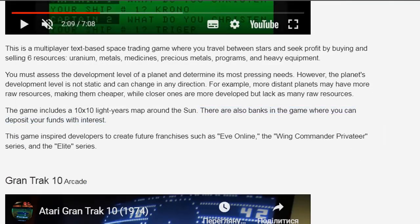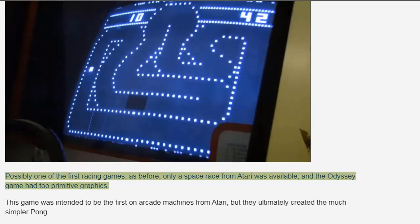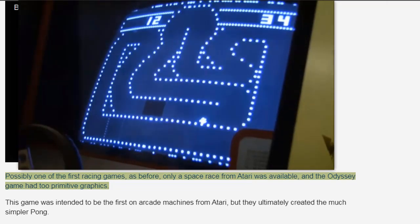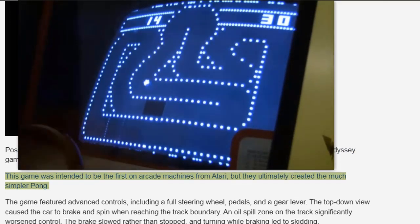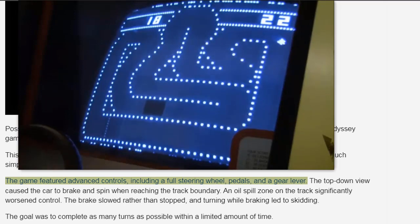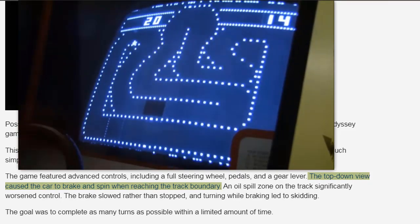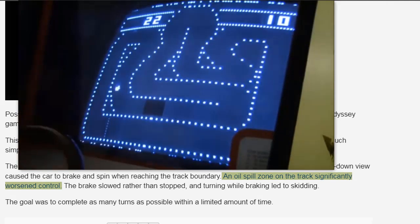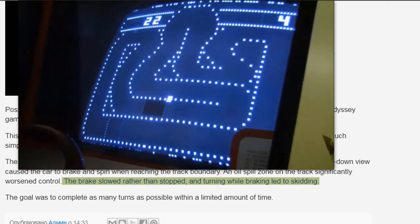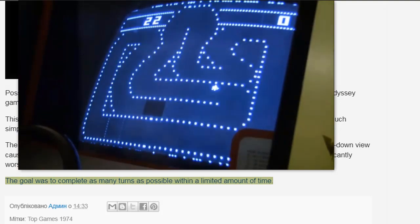Grand Track 10, Arcade — possibly one of the first racing games, as before, only a space race from Atari was available, and the Odyssey game had two primitive graphics. This game was intended to be the first on arcade machines from Atari, but they ultimately created the much simpler Pong. The game featured advanced controls, including a full steering wheel, pedals, and a gear lever. The top-down view caused the car to brake and spin when reaching the track boundary. An oil spill zone on the track significantly worsened control. The brake slowed rather than stopped, and turning while braking led to skidding. The goal was to complete as many turns as possible within a limited amount of time.